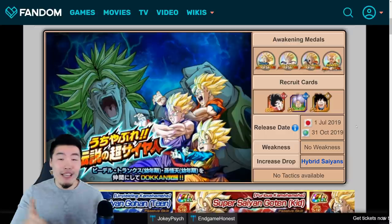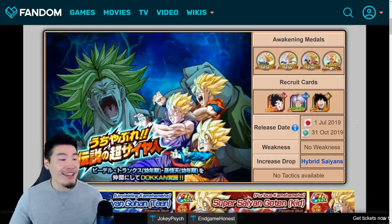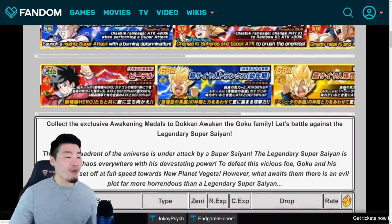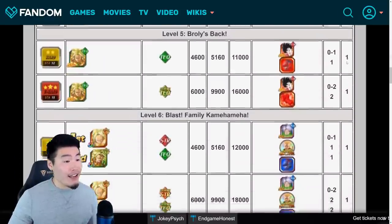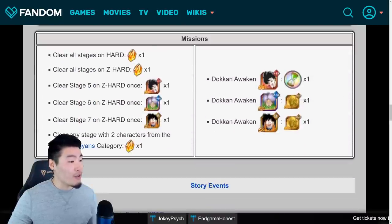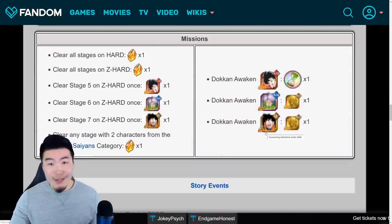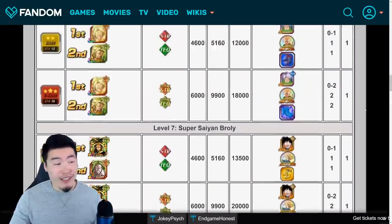So even if you already cleared all the stages in the past and got all the free stones, you can now re-clear them and get the stones all over again, which is pretty freaking awesome. And in total we're looking at 16 stones from the stages, plus 3 more from the missions, for a grand total of 19 free dragon stones for all Global players when the revamp officially drops on October 31st.